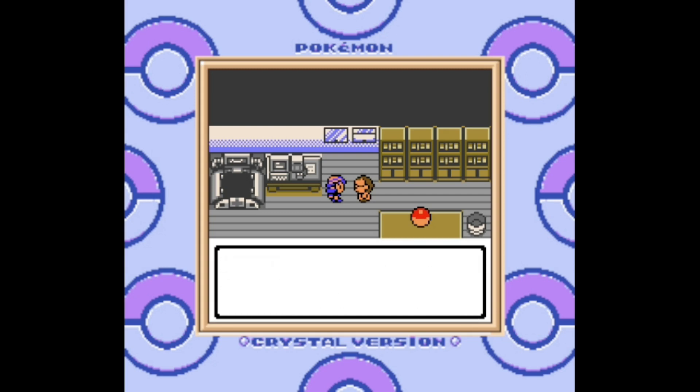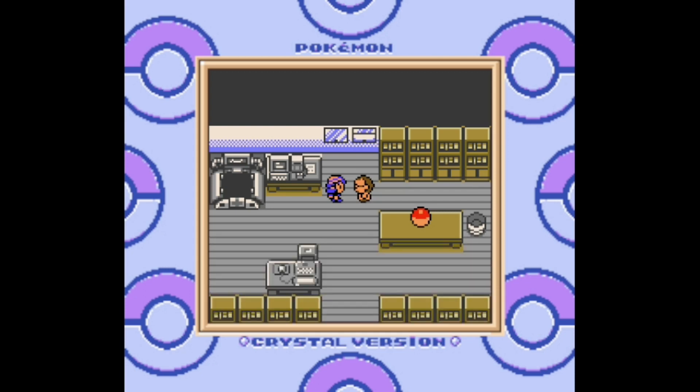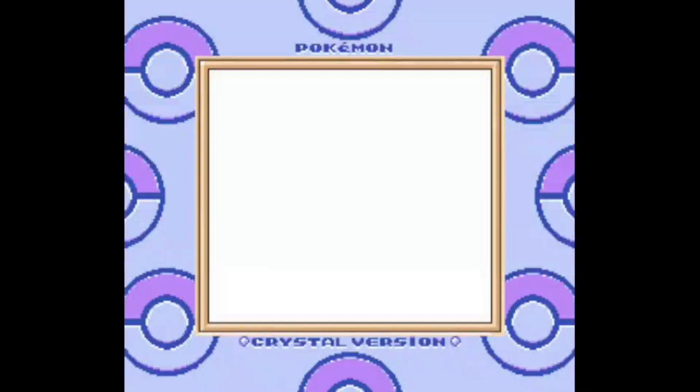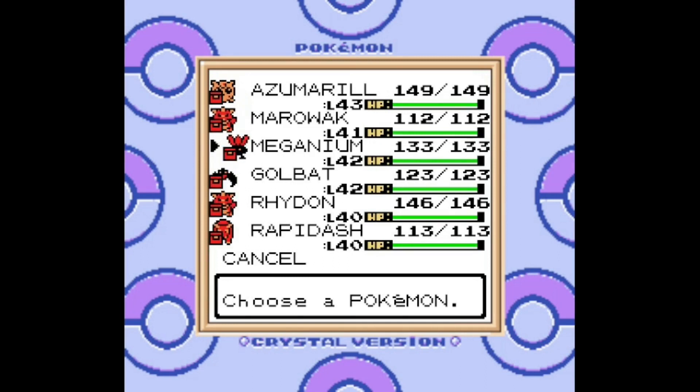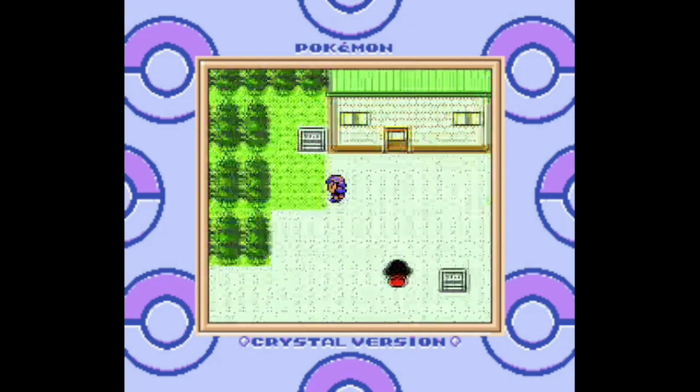Not to mention Vermilion City seems oddly landlocked — the body of water connected to it doesn't have any paths to the open sea, unless Cycling Road is actually supposed to be a bridge and they just can't convey that with Game Boy graphics. Anyway, we're not even headed to Kanto yet — there's actually some stuff to wrap up in Johto, so let's get to that first.